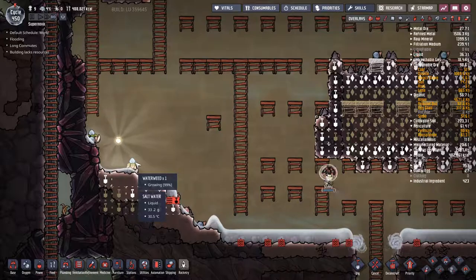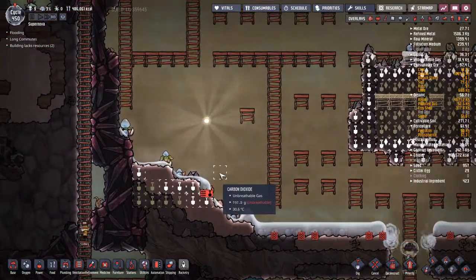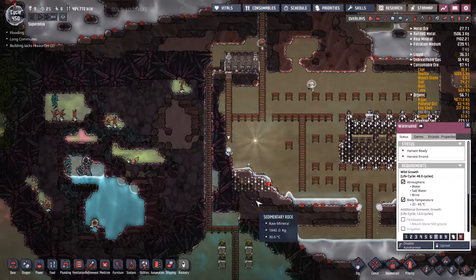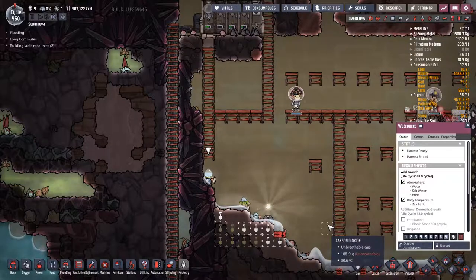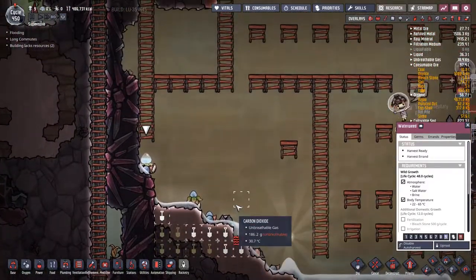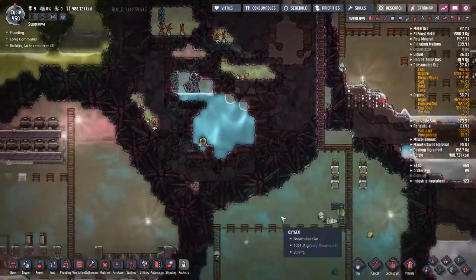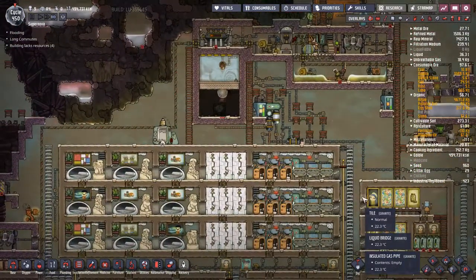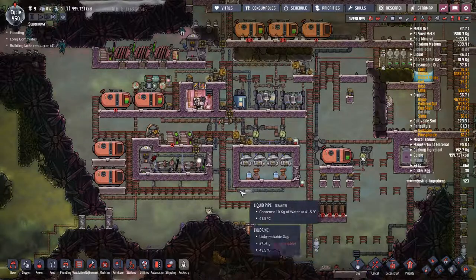We need more table salt - it seems like they go through it really quickly. Never mind - we need to get this going. Look, all the water is going away! Perfect. As soon as they pop I'm just gonna go ahead and uproot them right away because they're in the way. Harvest ready - high priority, very high priority - somebody come and get it. It seems like nothing happens anymore. We're building further out from the center of our base.